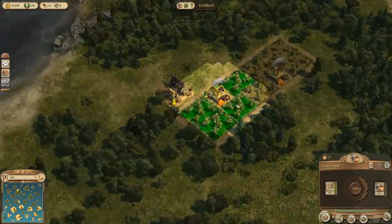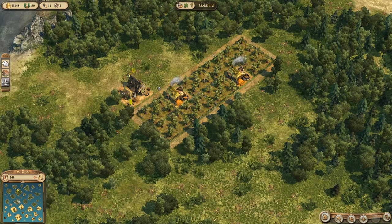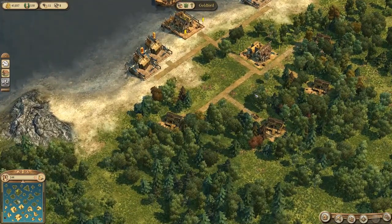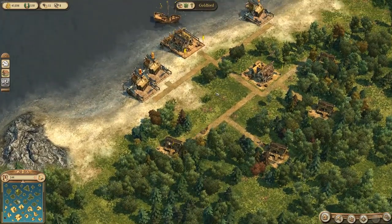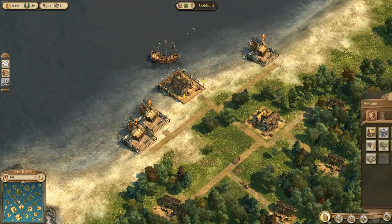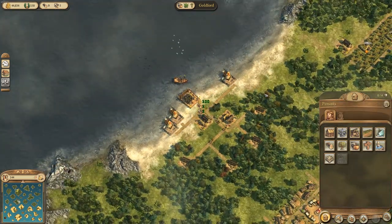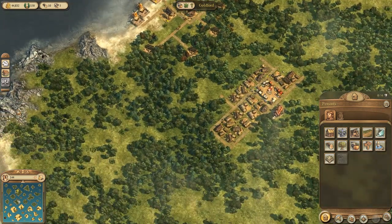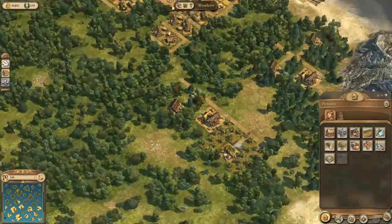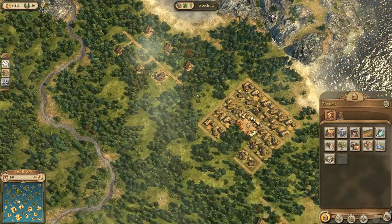Cider should be going — it's a matter of time before the first cart picks it up. Still think we need another warehouse over here, but I think we got enough. We'll build another one. Let's see what our neighbor AI down here is doing — he's doing pretty well for himself.